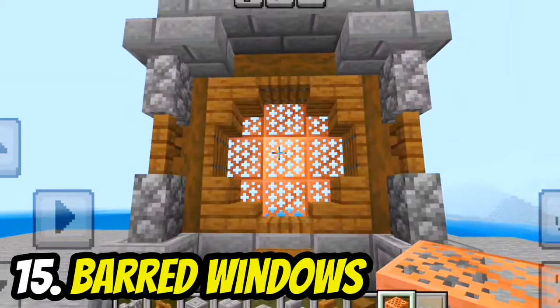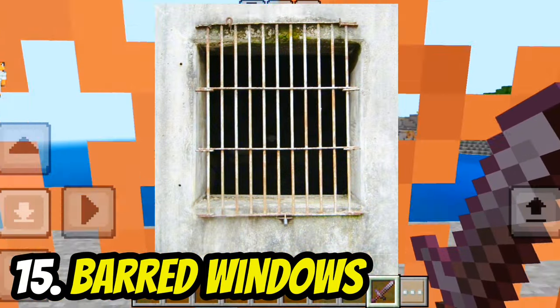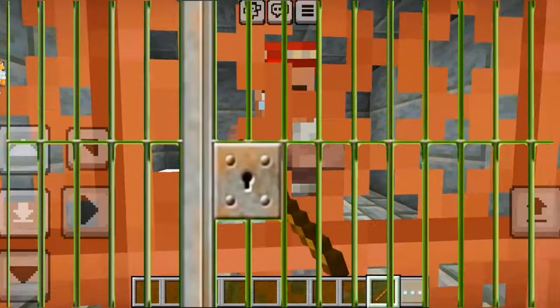If you're tired of using glass, you can also use copper grates instead — they look like barred-up windows. You can even use these in prison cells.